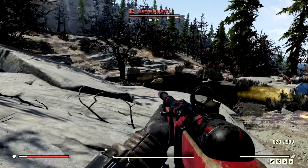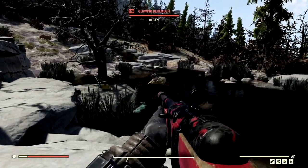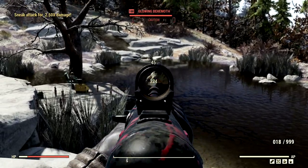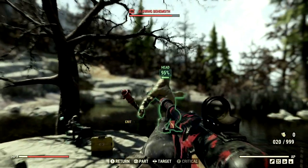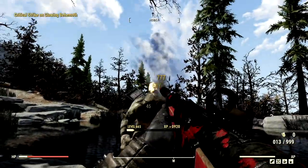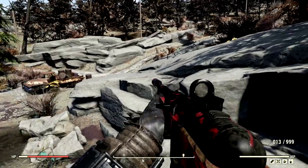Now we've made our way back to our glowing behemoth, but this time we have our Fixer, and the cool thing about this weapon is it shoots way faster than the Gauss Rifle. We're gonna give him a couple shots outside of VATS, get up close and get those face shots. Look how much faster this weapon shoots, and I still have 13 bullets left.